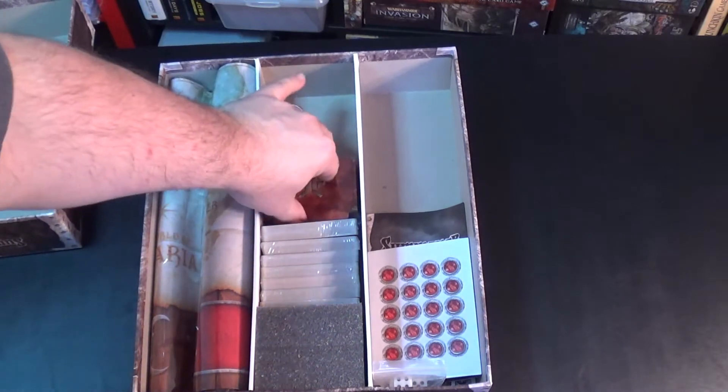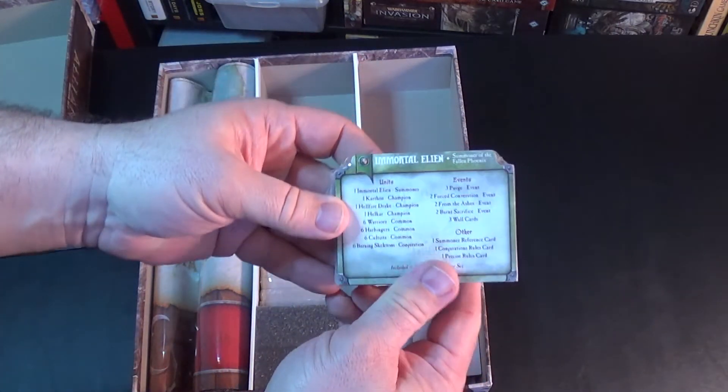Let's pull out the first set of cards here. These appear to be the dividers that we use to keep all the cards organized.